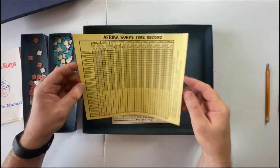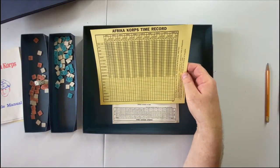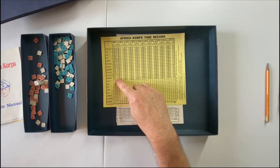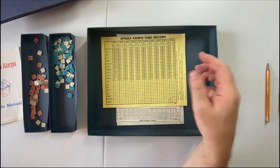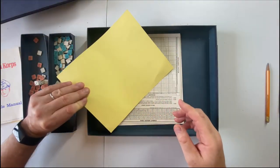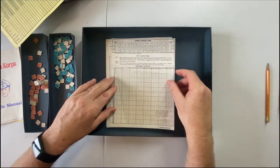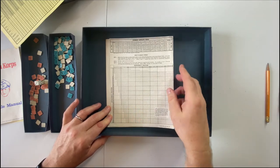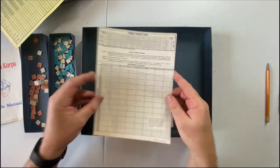Then we have the very old-school time record card where you're supposed to track things with a pencil. I can see I must have played before and never really got past January 1942 — I'm not really sure why. But we have a new solution for that. Then our combat results table, which calculates all the odds out — you can go all the way up to 60 to 40 odds if needed — and then the results up top.